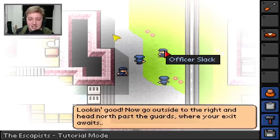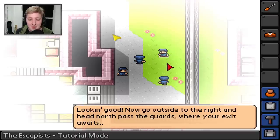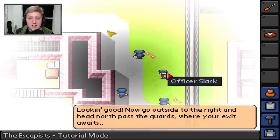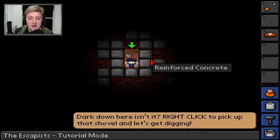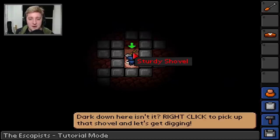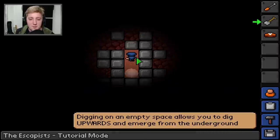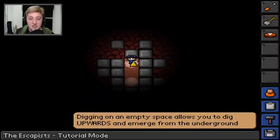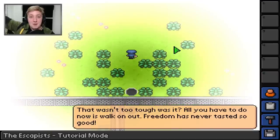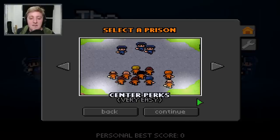Officer Blaze and Officer Slack - these two have very authoritative names. They strike fear into the hearts of any prisoner. We got to the fence, went down to a little hole, and now we've got a shovel which we're going to use to bust out the other side. We clear the debris, stand here, and dig a hole which goes upwards and out of the prison - and then we're free. Now we've got to do that without being handed every tiny little detail.